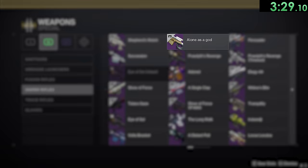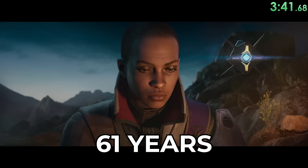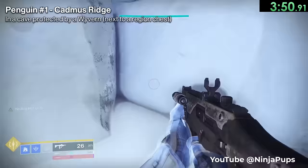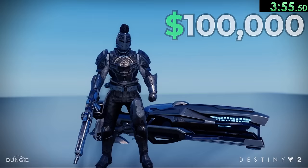This is the only weapon in the game where the name is not fully capitalized. One time, Ikora went 22,303 days without saying a single word to her ghost — that equates to over 61 years. There are tiny robotic penguins hidden throughout Europa; sometimes you have to interact with something in order to make a penguin appear. This shader and emblem are worth over $100,000, and so far I've never seen anyone who has them in-game.